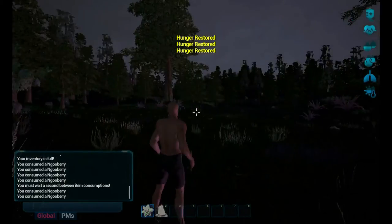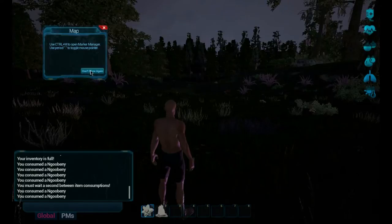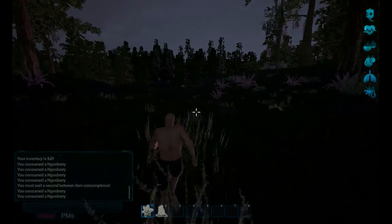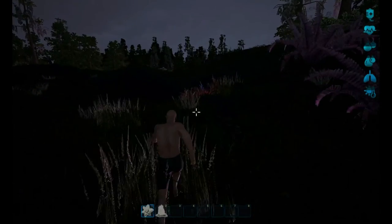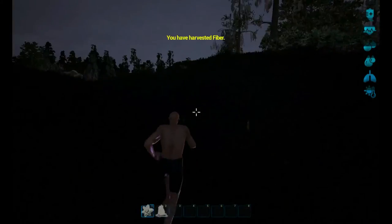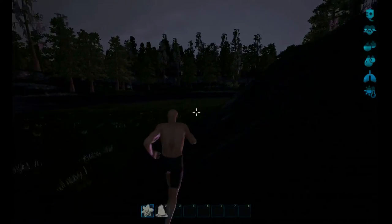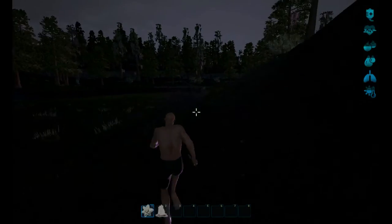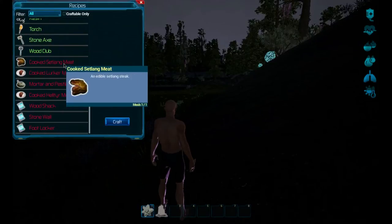Okay, let's go back towards the lake. I'm going to click 'don't show again' on that notification - it gets annoying. Heading back this way. We want to make a shack - wood shack - we need more logs and more fiber.